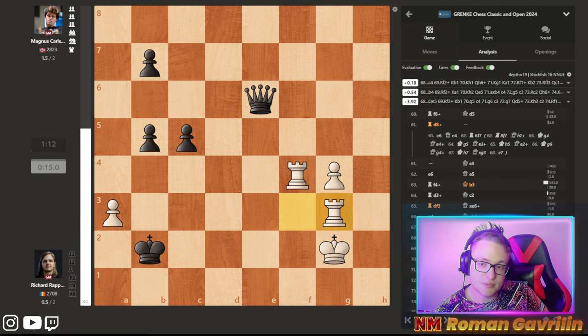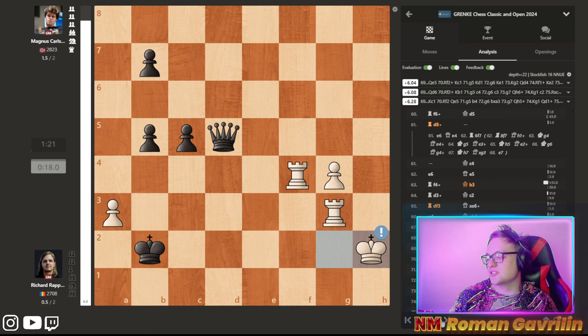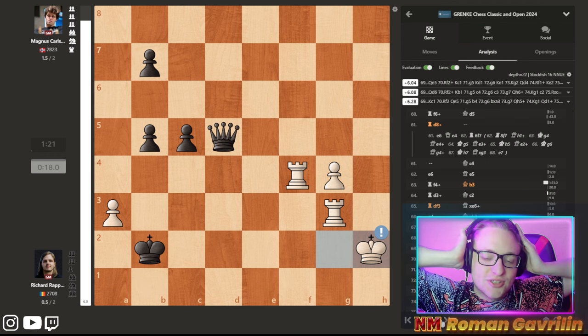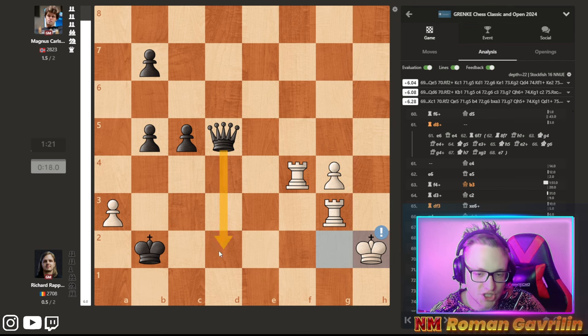Magnus can hold the draw, but he plays c5, and after queen d5, king h2, Magnus is lost again. Magnus Carlsen, in the position where he should make a draw, makes another mistake and now he's lost again. The point is he can't play queen d2 check — he doesn't have checks because after rook g2, white will win the queen.